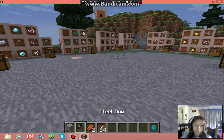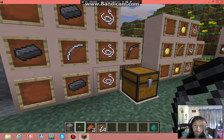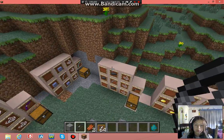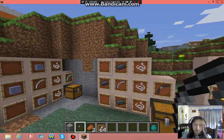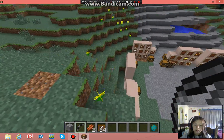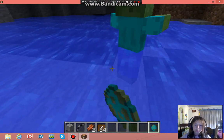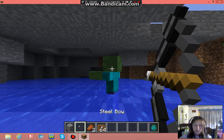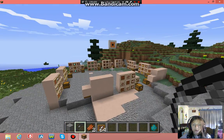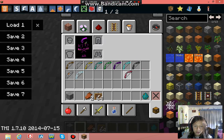Next is the steel bow — I'll leave a link in the description for the download. The steel bow is created like this. It shoots like that, and if you shoot a mob with it, it gives it extreme knockback.